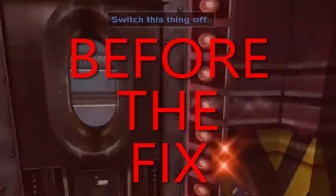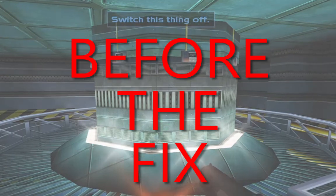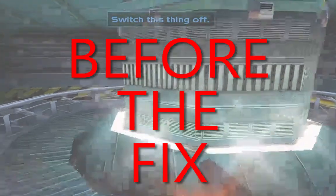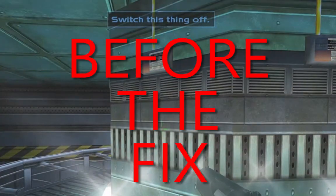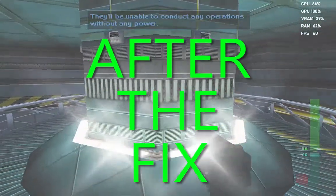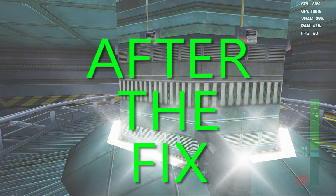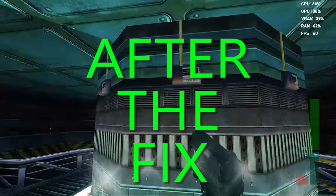Before, whenever Joanna Dark said something, it would stay on the screen and not disappear because the game basically locked up the scripting that controls the dialogue function. But as you can see now, that is not the case. Before, even in this room, when she said they'd be unable to conduct any operations without power, that text would stay on the screen and you'd have to do other things to get it off.